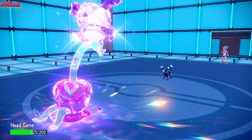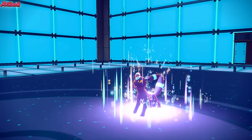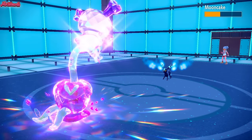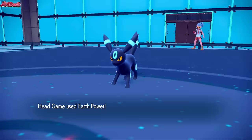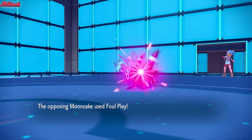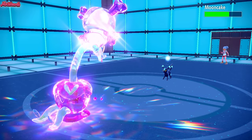We need to save at least one Fickle Beam for that Gouging Fire. So I'm going to whittle it down with Giga Drain. They go for a Foul Play — that's fine, not doing much damage. We go for Giga Drain, getting some health back every single time. Expecting a Wish, I'm going to go for an Earth Power instead, just to see if we can get a Special Defense drop, which would be nice. We don't get it, unfortunately. They go for another Foul Play, we go for another Earth Power. Still no Special Defense drop.